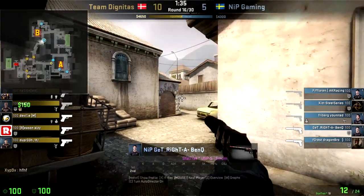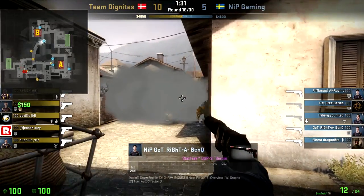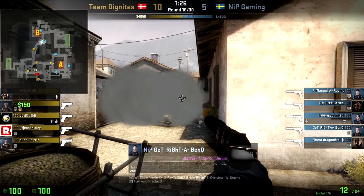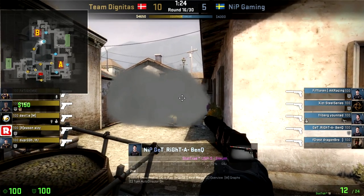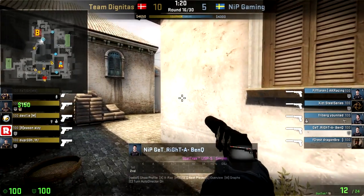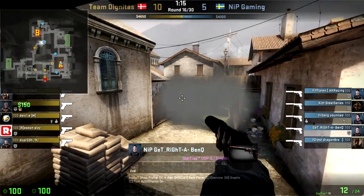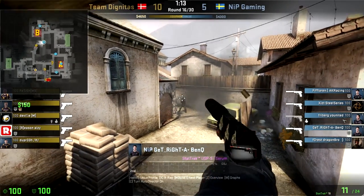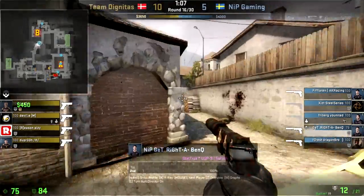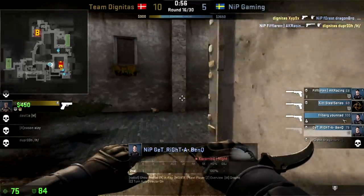Now we switch over to Get Right for the CT side in the pistol round. Get Right is going to be looking to the right — the smoke goes down, but he knows the most likely position for a terrorist to appear first is for them to jump over the cart, because terrorists need to jump over that position to check if anyone's there. That's the first priority when pushing into that area, and that's when Get Right knows. We just speed up here as we see Get Right pushing through and helping with the cleanup.